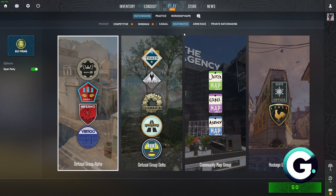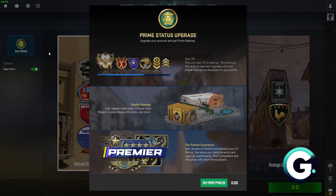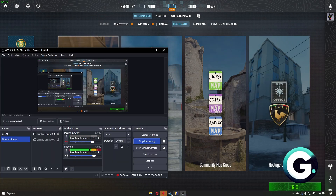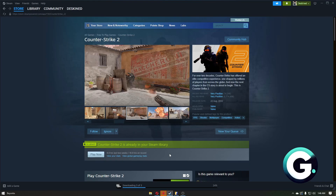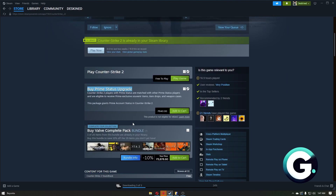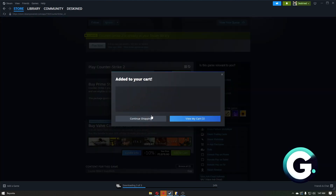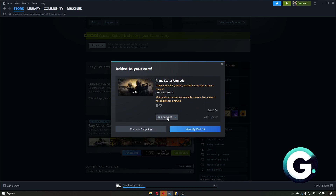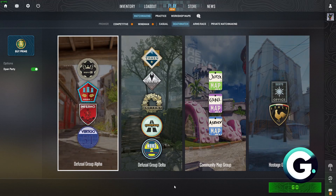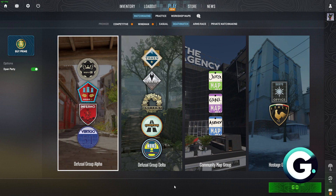The other way is by paying on Steam. You can simply click on the 'Buy Prime' button, which will take you to the purchase page, or you can navigate through Steam, scroll down, and click on 'Buy Prime Status Upgrade'. With this method, you pay with real money to unlock the premier account.